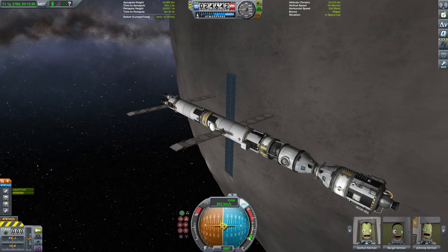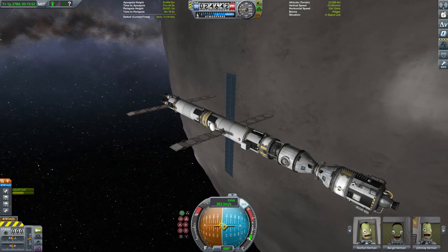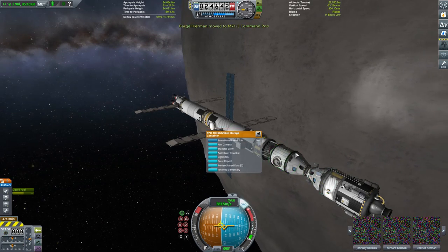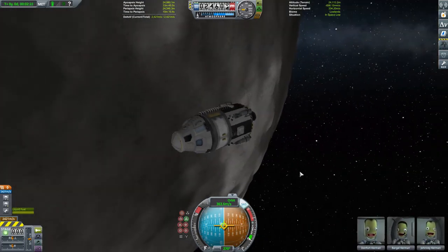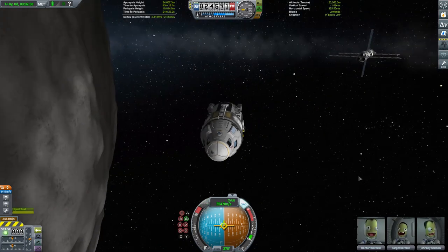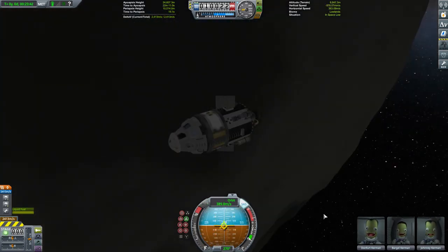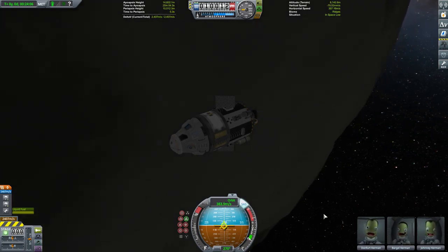Kerdard Kerwin was the first to set foot on Ike, so now Donfoot takes his turn to be the first on a brave new world. He transfers across to the lander and is joined by Engineer Barjol and Scientist Johnny. We detach the lander, open up a bit of separation, and burn our orbit down to about 10 kilometres from where we're going to stage our landings.